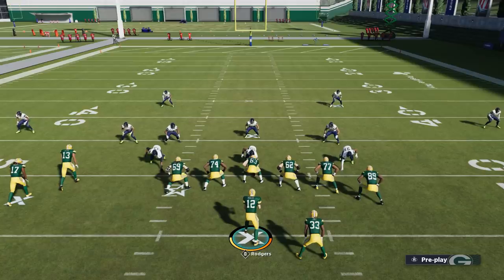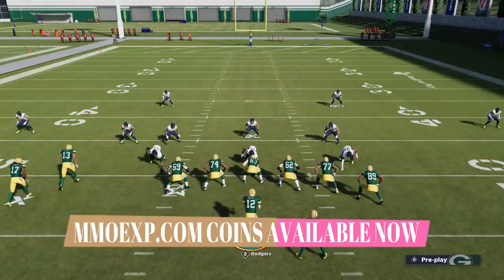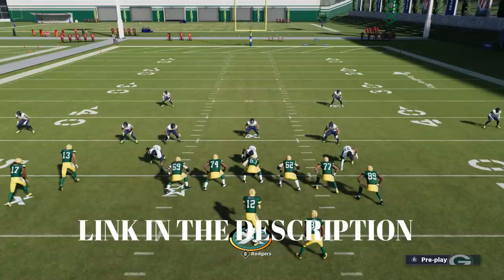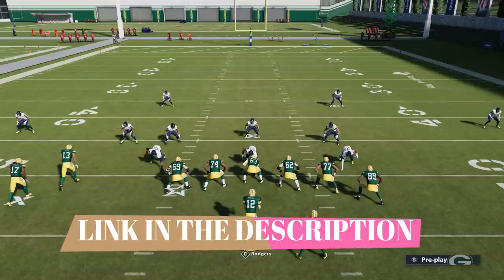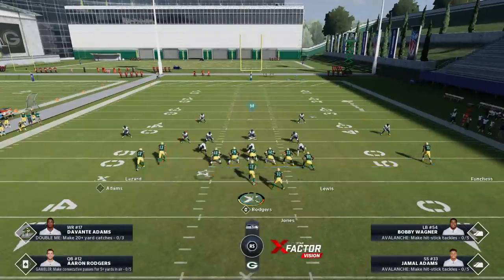Before I get into the video, this video is brought to you by my sponsor MMOXP.com. If you guys need coins for your MUT team — I know a lot of people just bought the game on Black Friday and you're trying to catch up with everybody else — check them out, link in the description below. Use my code MONEYSHOT to get 5% off. If you've used them and had success, shout them out in the comment section — it's an easy way to get your comment pinned to one of my videos.